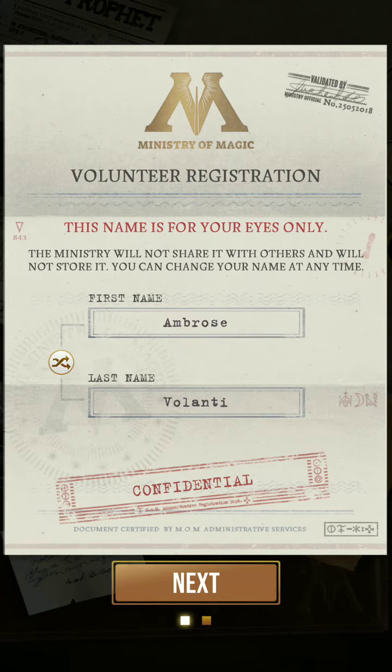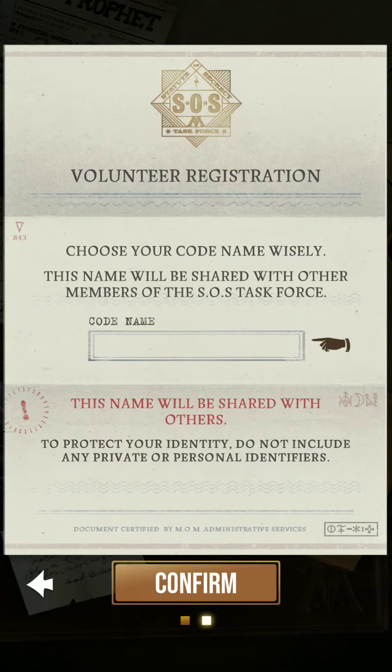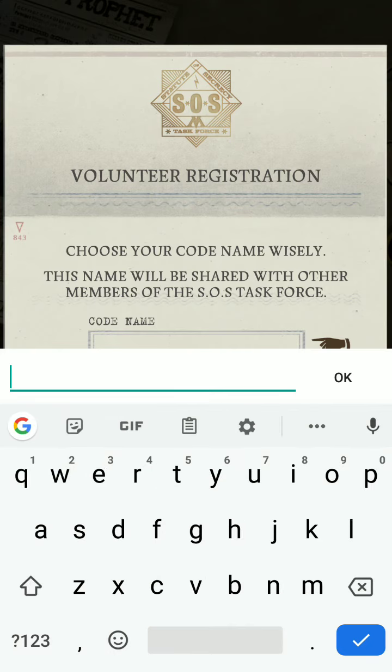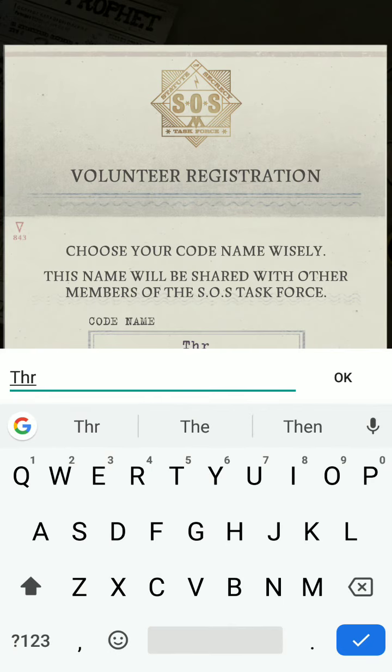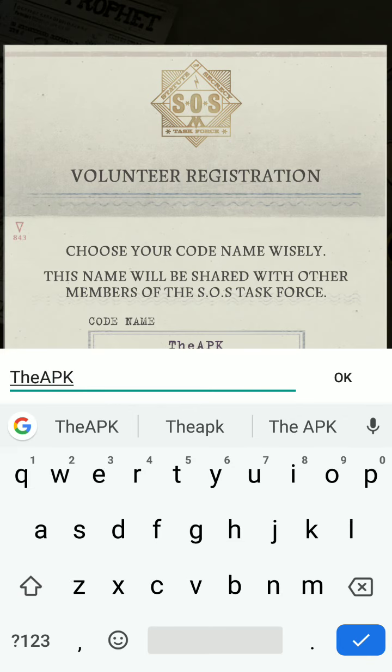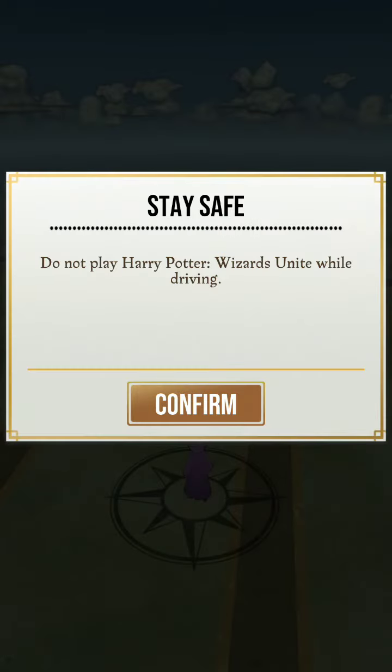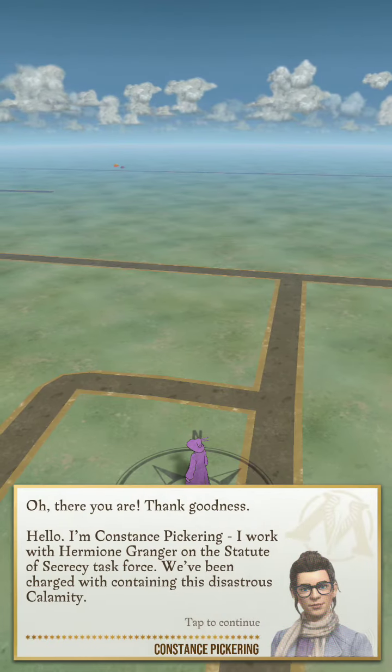Okay, going through the basic character introduction of the game. Selected a name — Ambrose Volatani. Next, confirm the code name. Going through the APK install process brought us right here, and then press confirm. Of course the basic stuff — stay safe — and here we are in the game.